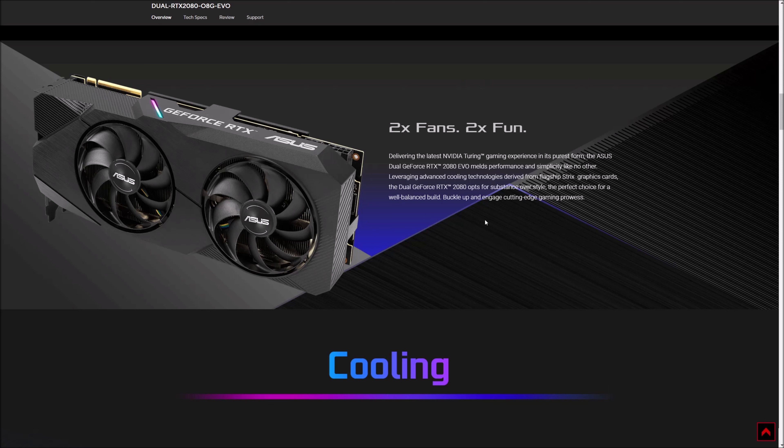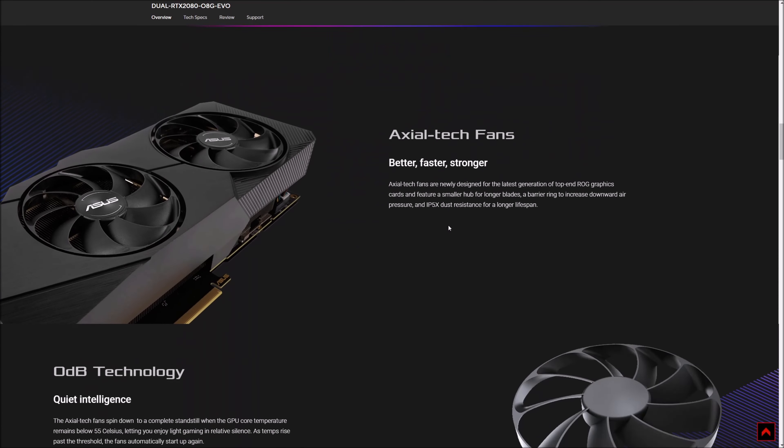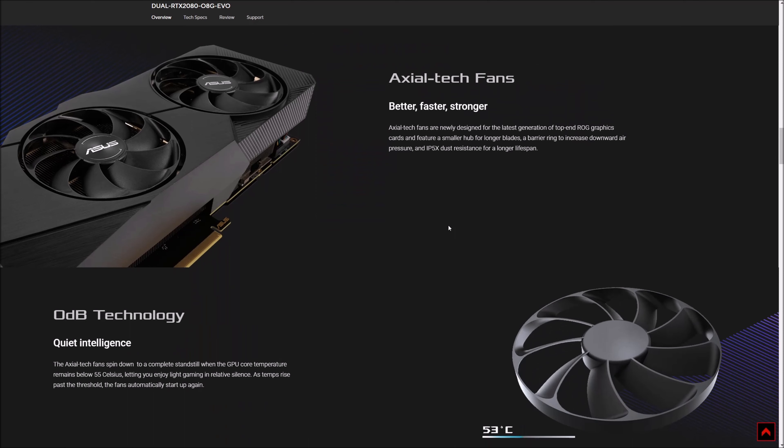We're going to be pairing it with the AMD Ryzen 7800X3D and also 32 gigabytes of DDR5 at 6200 megahertz CL32, just to see if the 7800X3D can allow this thing to stretch its legs. We're going to be having a little bit of fun, so I hope you guys stick around — let's get into it.